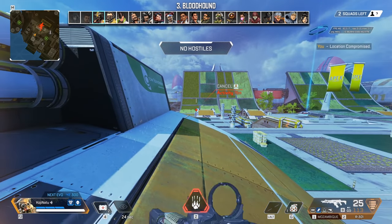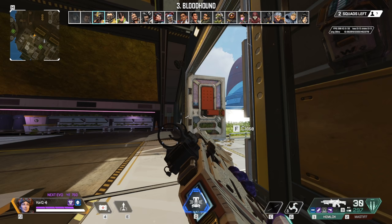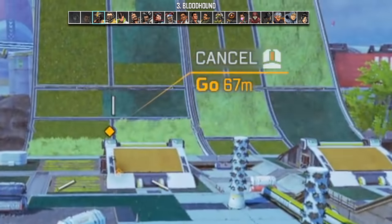Sometimes it's hard to tell whether your scan as Bloodhound will reach the area you want it to. That's why it's important to remember that the scan has a maximum range of 75 meters, so a cool tip here is to simply ping first and look at the distance to get a reference check.